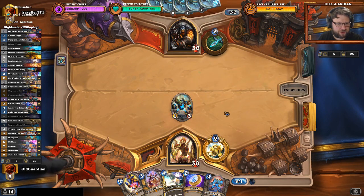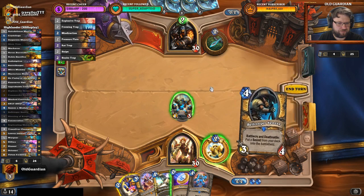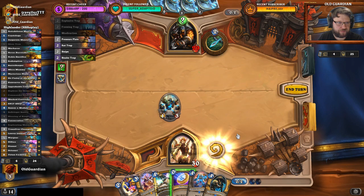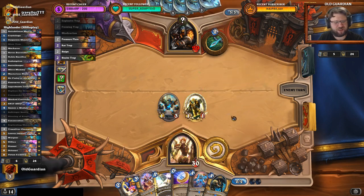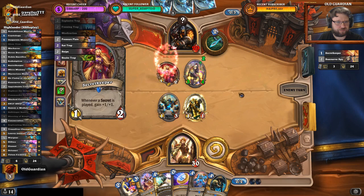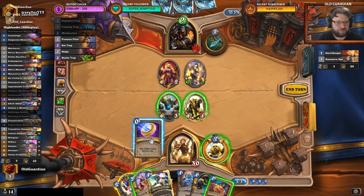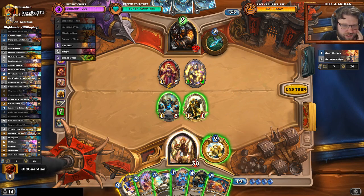Alright, let's convert some stored energy. That's just the way life goes. I can't get rid of the secret. If it's Pressure Plate, I might get rid of it with the coin. He can't play Hyena yet this turn, so that's an upside. Let's try to call in here — so it's not Pressure Plate. Snakes are pretty annoying.